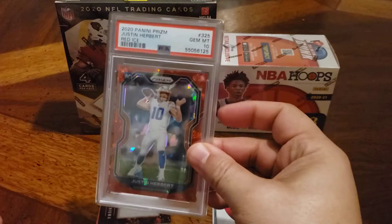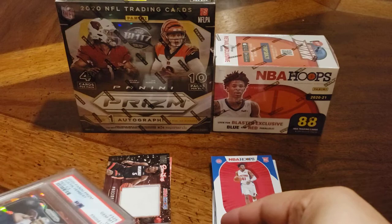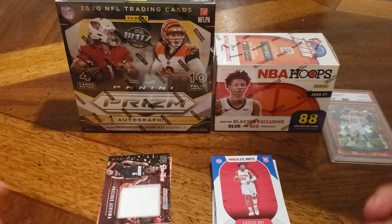You get stuff like this, and that makes it all worth it. So here's my lucky Herbie. Hopefully he can bring me some luck. We got a 2020-2021 Hoops pack that comes with these cards. Unfortunately I did the other rips on these already, so I'll go over the hits of those. But obviously we are seeking out Lamellos here, and hopefully there's some sort of numbered Lamello. I don't think you can get signatures out of here, but you can get blue and red parallels. Let's go over the last hits.